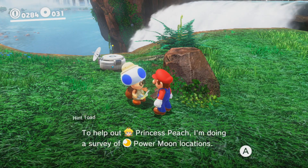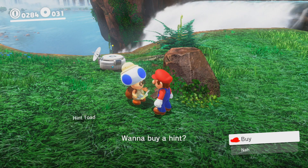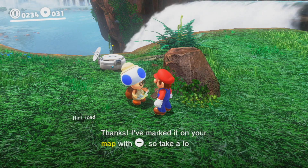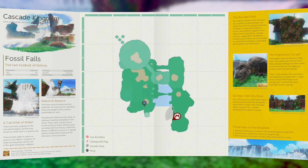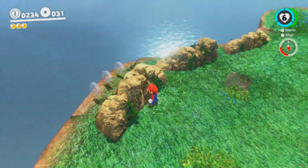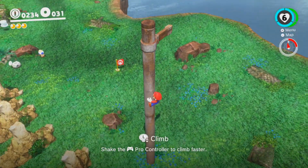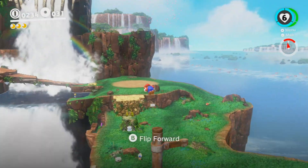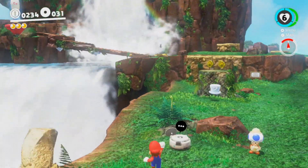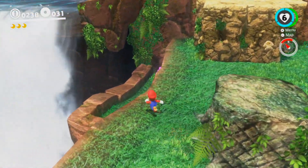Let's talk to Toad here. Hint Toad: 'Hi Mario! To help out Princess Peach I'm doing a survey of power moon locations. Having trouble finding power moons? I can help you for 50 coins.' I've got 284 — might as well try it just to show what it's like. He puts a marker on the map that hints to you where a power moon can be found. For 50 coins this is useful if you're struggling and only need one or a couple more, but it's not entirely necessary if you're trying to save up coins — which I most likely will be, because we're going to need a lot of them at some point in the game.